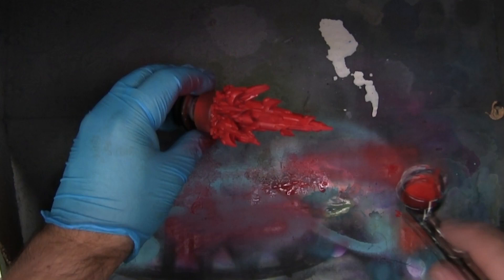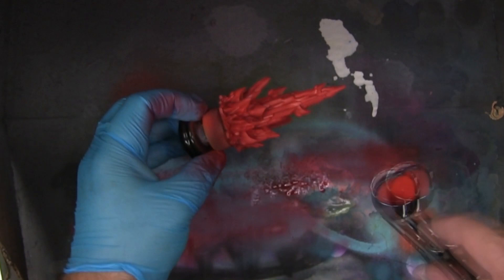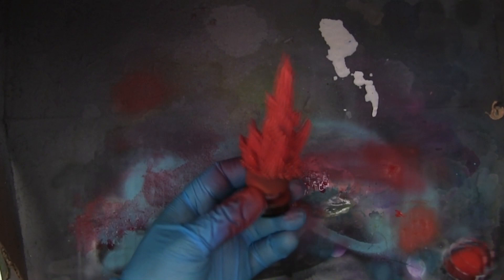Next up I'm going a little bit lighter and using some Citadel Wild Rider Red and I'm starting this from the top of the comet, kind of working my way down. You can see I'm holding the comet at about a 45 degree angle to the airbrush so that I've got that deeper red towards the bottom and in the deeper areas.